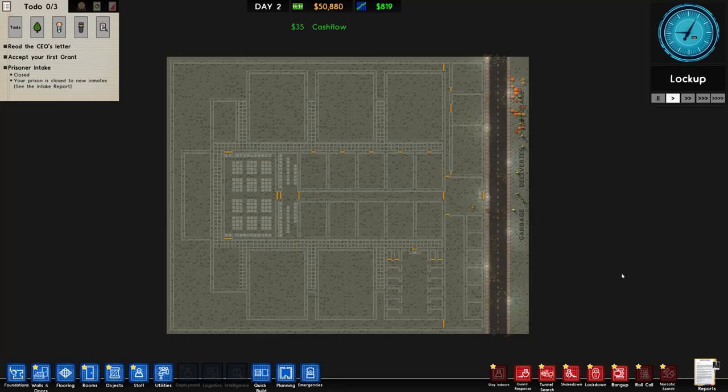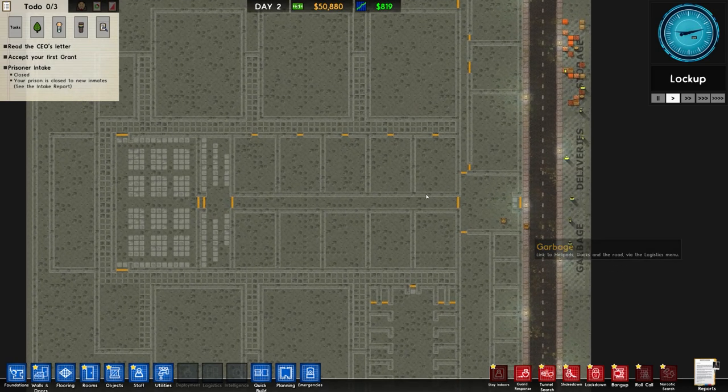Welcome back once again to Prison Architect. Today's beverage: a very tasty salted caramel milkshake, very decadent indeed. So welcome back to the game.